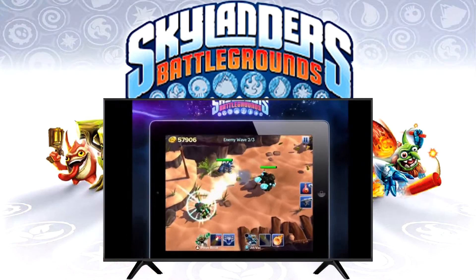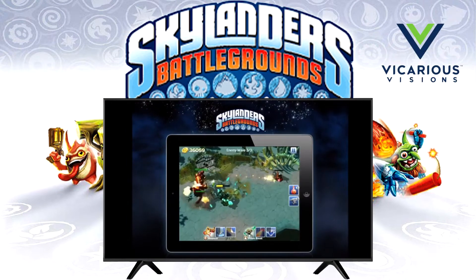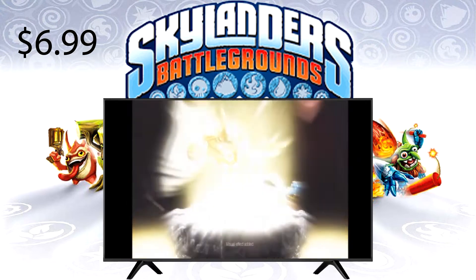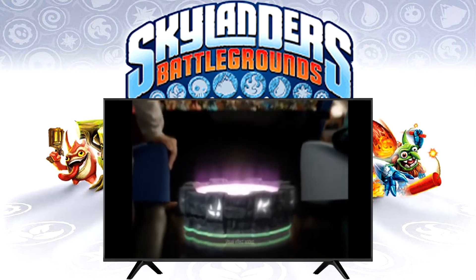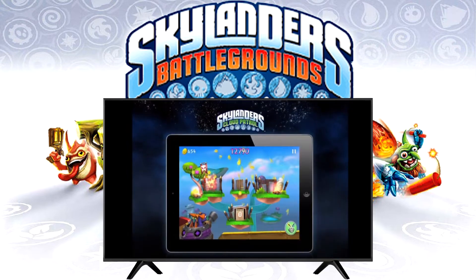Right around the same time as Lost Islands, Battlegrounds was released on October 14th, 2012, also by Vicarious Visions, for iOS and Android. The app cost $6.99 and was also bundled with a starter pack for $49.99. Play with two characters at once and swap out during battles for the first time. Defeat four warlords by fighting hordes of enemies — the game was removed from the App Store in 2016.